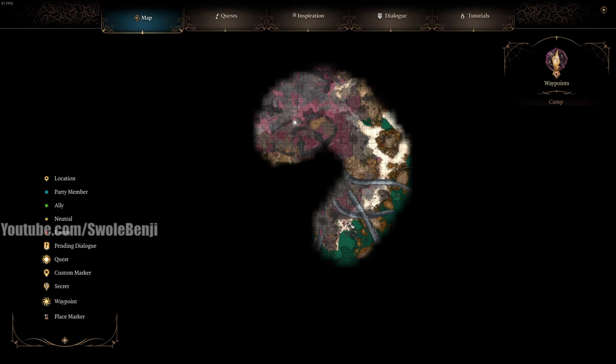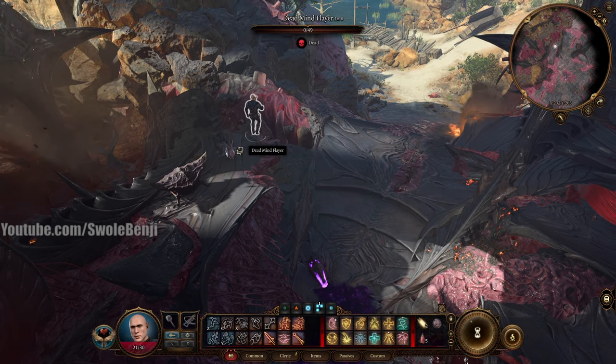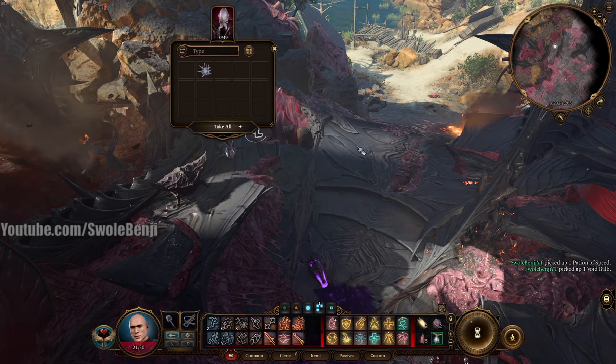So here's the map — here's the beach where you spawn in after the Nautiloid. As soon as you go north, you curve around west to the first shipwreck here, and on a dead Mind Flayer are the speed potions. These things are so good, but there is a Void Bulb — so there you go.